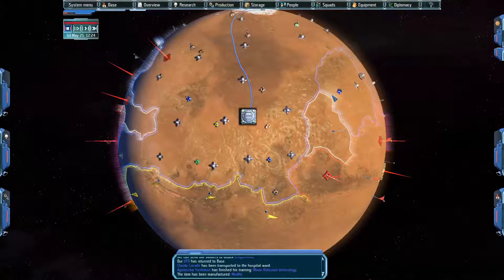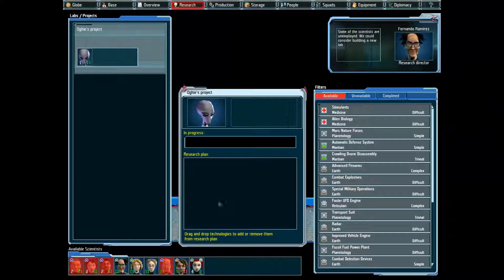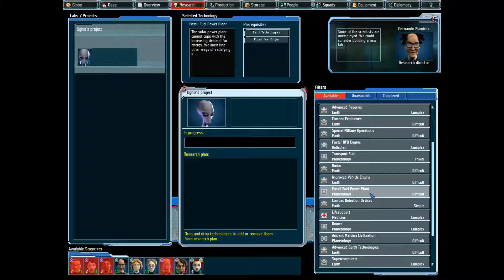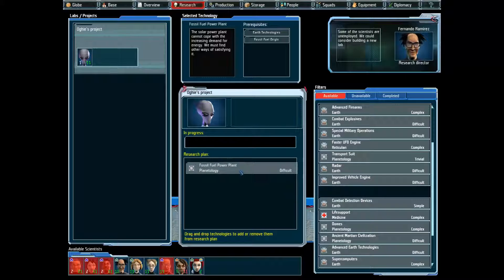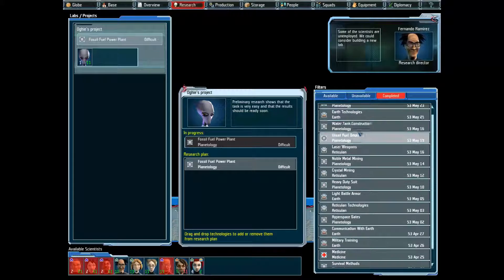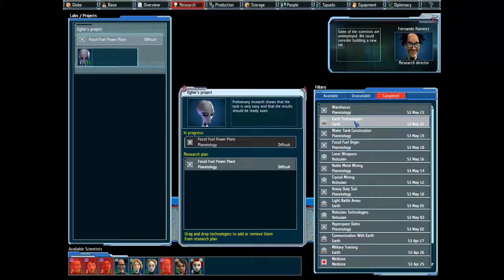G'day, I'm PLXED and welcome back to UFO Afterlight. I've had a bit of a rest, which is good because I noticed I haven't been doing any research for a while. So let's look at what we want — I think Fossil Fuel Power Plant is the way to go. We've done Fossil Fuel Origin, Water Tank Construction, Earth Technologies, and Warehouse, which I believe are the prerequisites for the Fossil Fuel Power Plant.